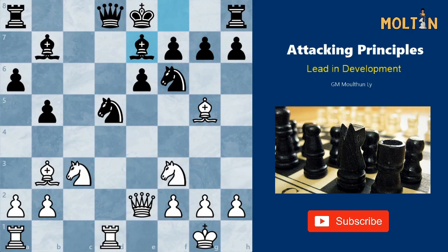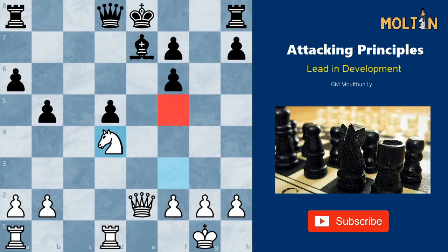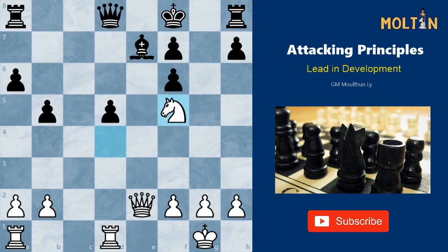Therefore black played bishop to e7 to unpin from the e file and try to get castled. However, now white can completely destroy black's pawn structure with bishop takes f6, forcing black to take with the g pawn since bishop takes f6 would run into knight takes d5. After g takes f6, white captures the knight on d5 and after the exchanges, white has a crushing position since there are so many great outposts for his knights, as well as black having a lot of trouble finding a safe place for his king. After knight to d4, the knight is heading for f5 with threats of knight c6, preventing black from even castling kingside.